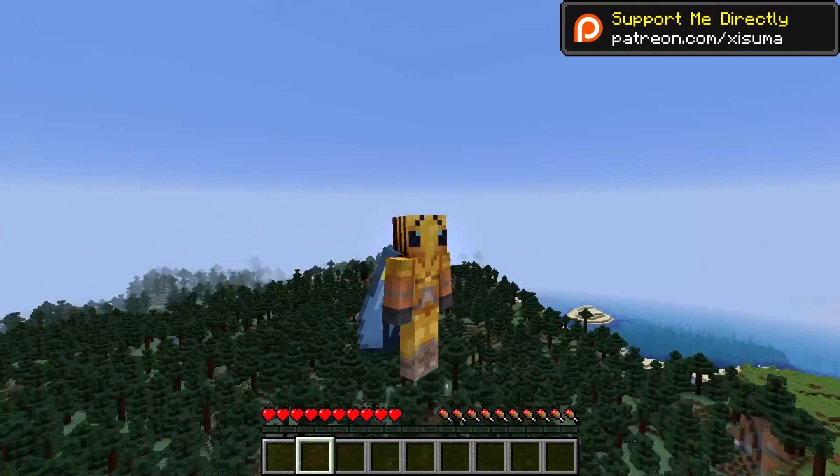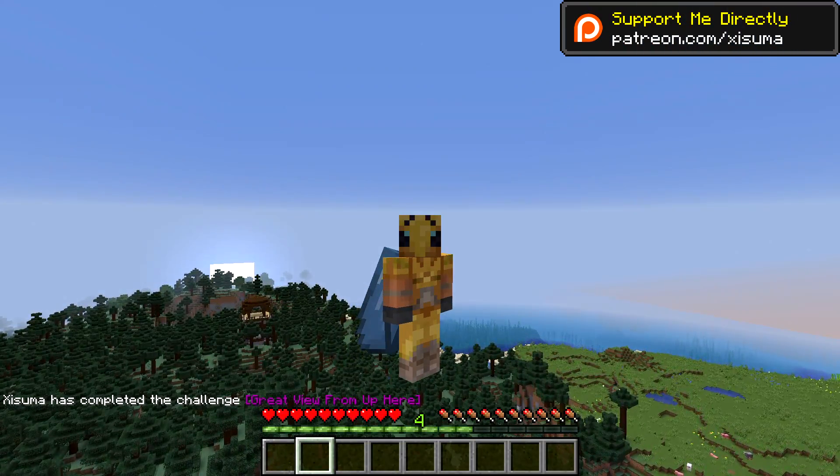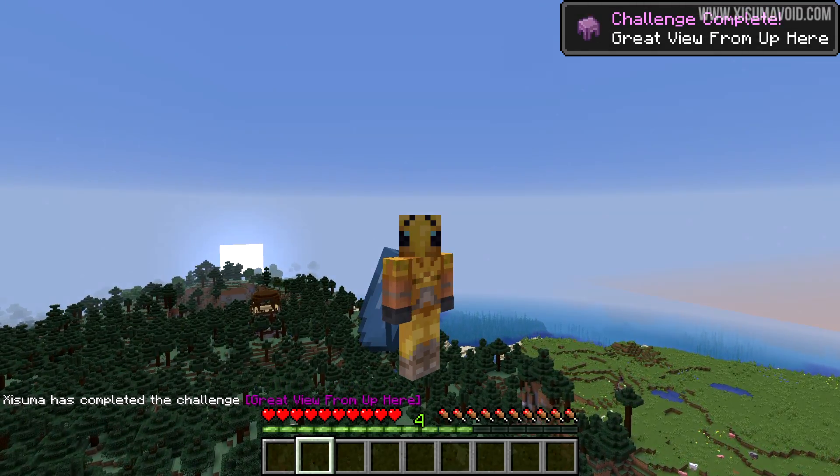Levitation now disables your elytra wings when you tap spacebar, which is confirmed in both creative and survival mode. This is kind of a big deal for when you're going to the End dimension.